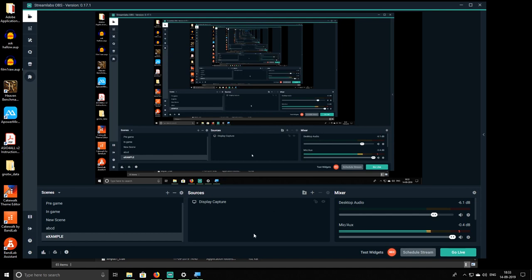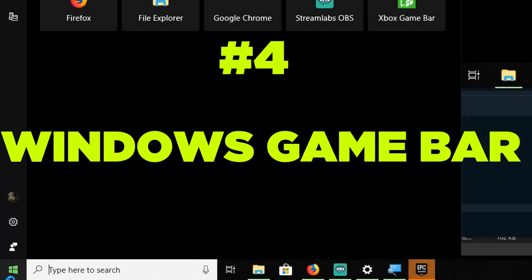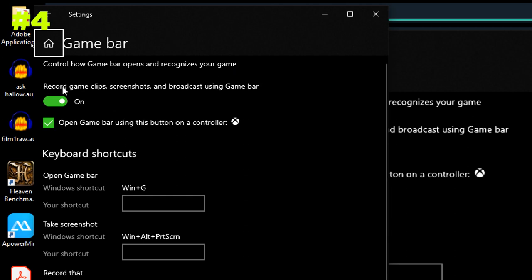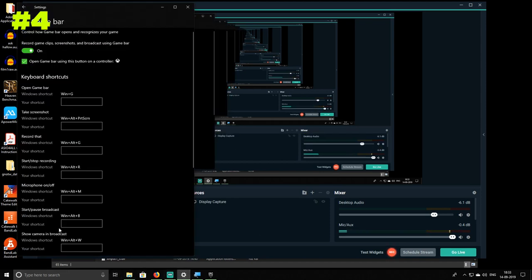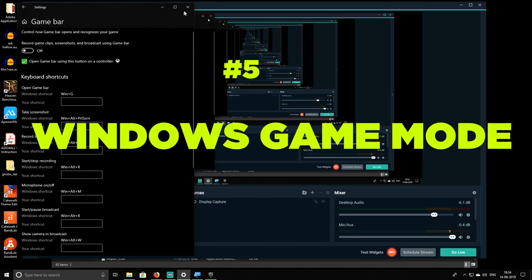Now we're going to optimize the Windows Game Bar. Go to your Start menu and type 'game bar'. Under Settings you'll see Game Bar Settings — click that. It says 'Record game screenshots and broadcast using Game Bar' — turn this off. Pressing Windows+G gives you an overlay, but that overlay uses more CPU and more memory, resulting in more lag. So just disable that.